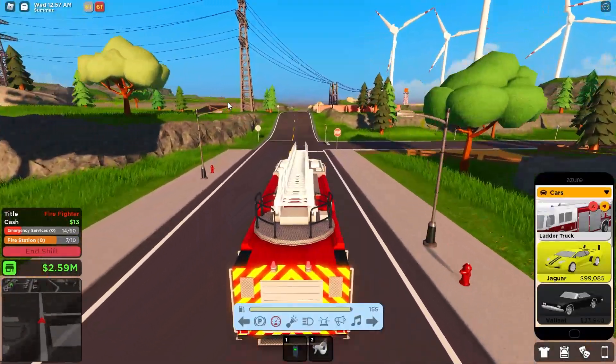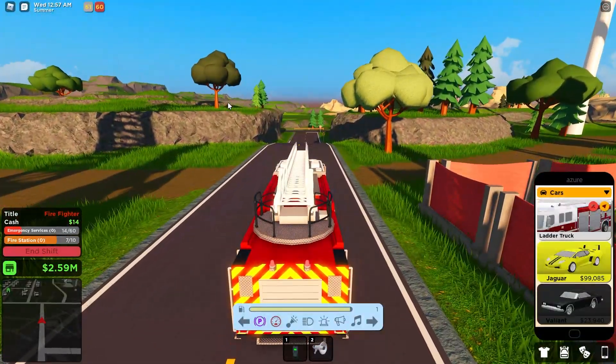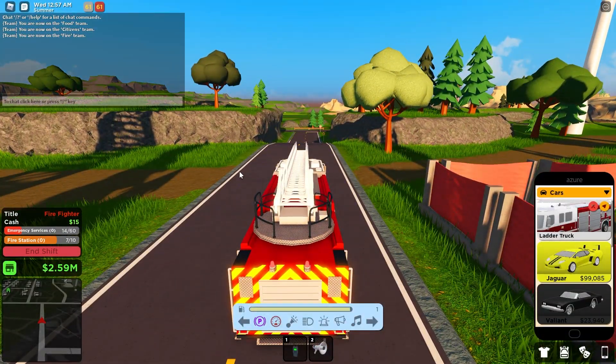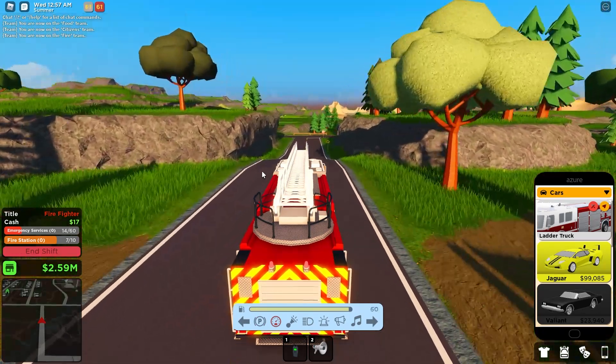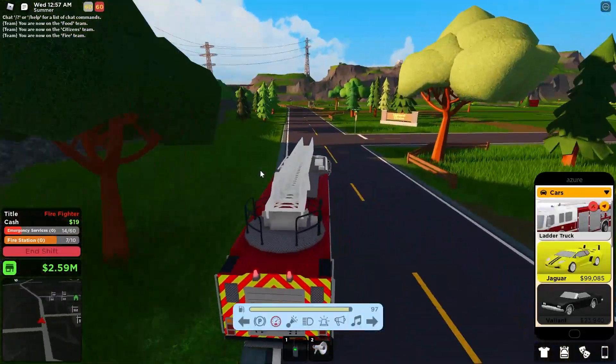The crowbar and axe, which are on the fire truck — you can find them on the fire truck — can break through windows and doors. And you can extinguish fire using the fire extinguisher or hose, which is also on the fire truck.